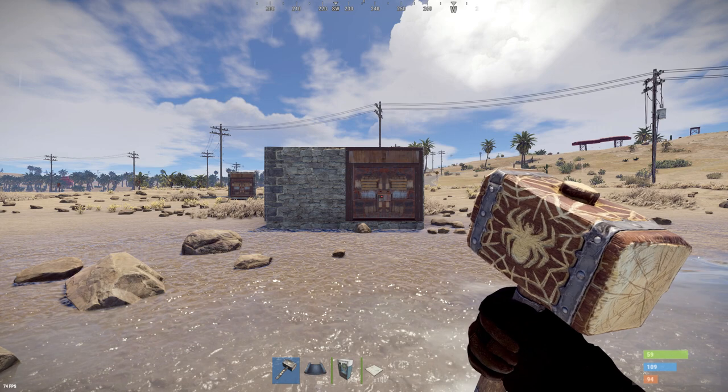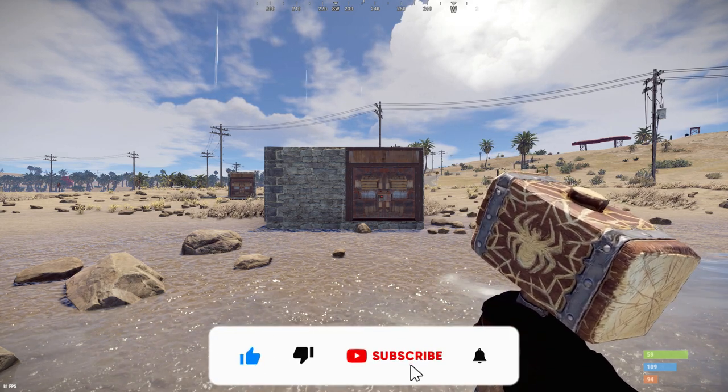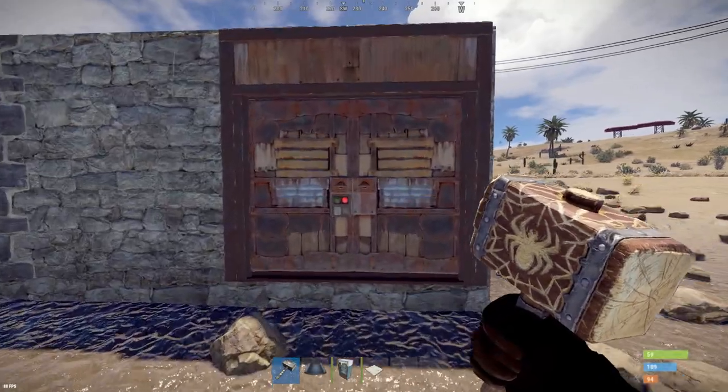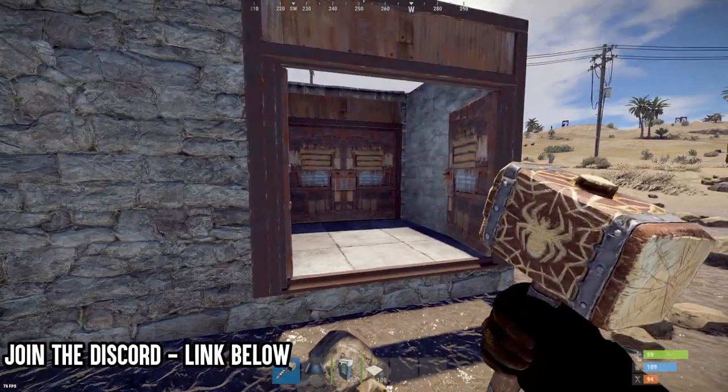Hi and welcome back. Have you ever been in a position on wipe day where you've finally got your base up and some zoomer is standing outside with a nilka pistol, completely takes your head off, and you're lying on the floor watching them basically bum-slap you whilst they crouch into your face?